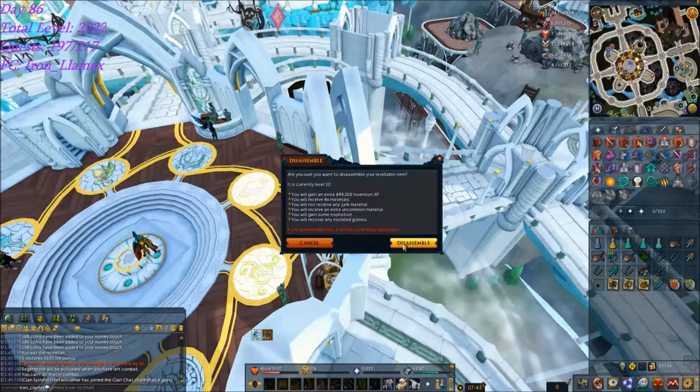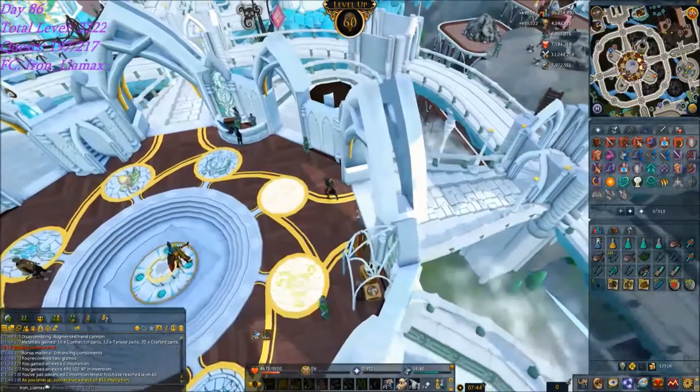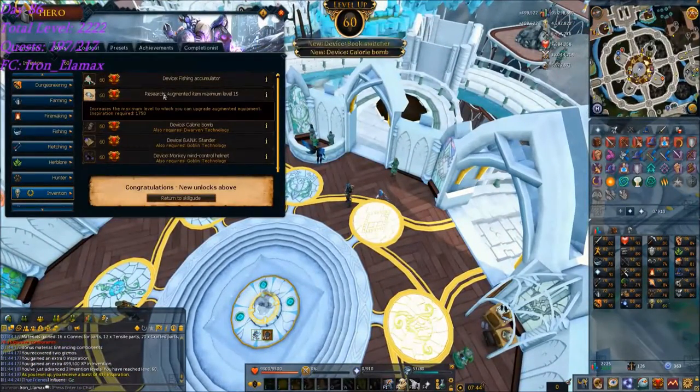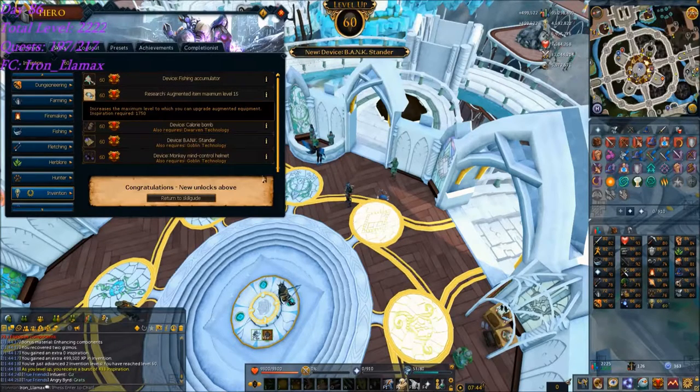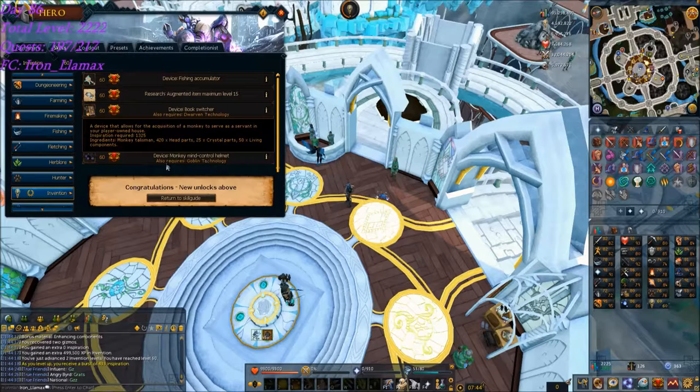Invention gains — level 60! That means augmented items can reach maximum level 15, as well as the bank stander, which may be something useful. And the monkey mind control helmet, which means I never have to pay for a butler to do construction with. Going to go unlock these things at the Invention workbench and put those back into my Sunspear.